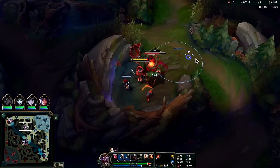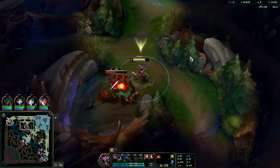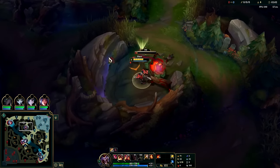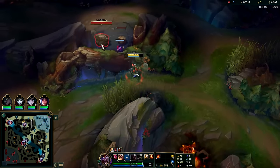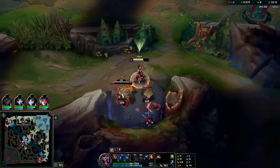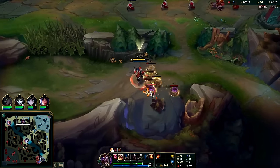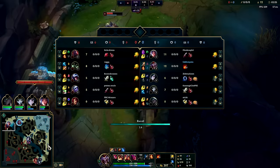If the Master Yi or Irelia walks into your box and you've got some items, you can do like half their health and it's pretty crazy. We didn't quite get him to walk into this box but that's all right — it's basically just going to cost us some extra HP, not a huge deal. We'll go ahead and get our box over here and smite the Krug. We should be able to do roughly a 3:22 leashless, high HP, no potion needed.